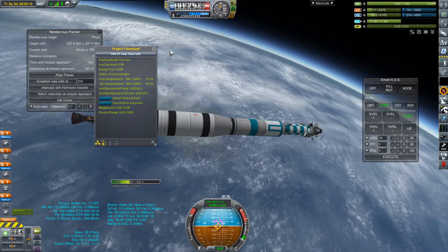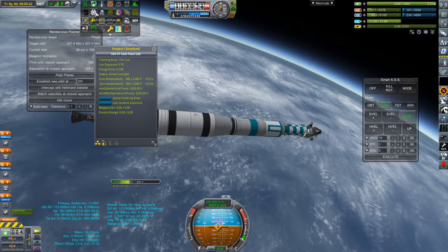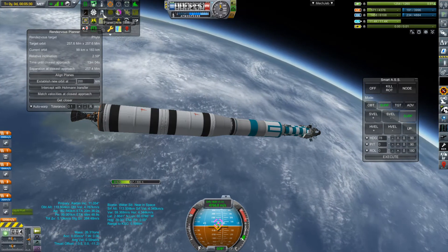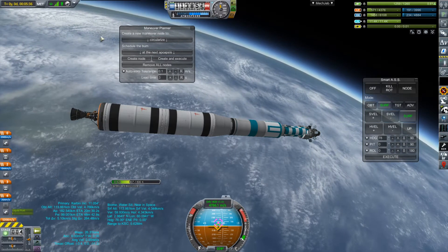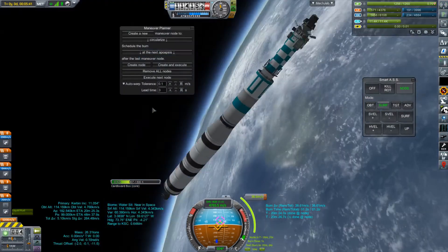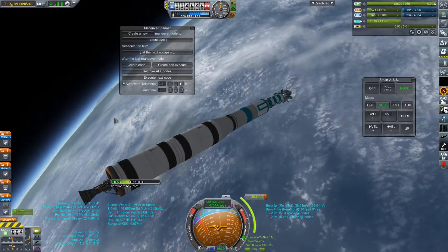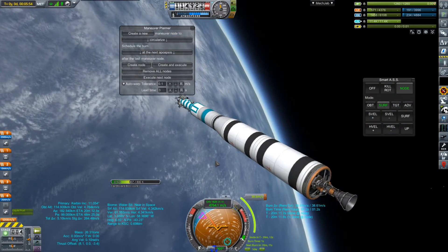Whether we have enough fuel to actually land at FIBI is an open question, but that will be the subject matter of episode 18, as we're otherwise going to run over time on this one. Because of how I've gone into orbit, I've completely overcooked — my actual orbital insertion burn is clear around the other side of the planet. We're going to slowly turn the rocket around.